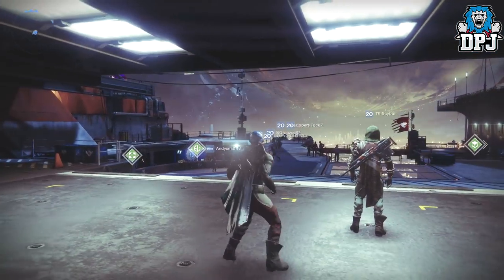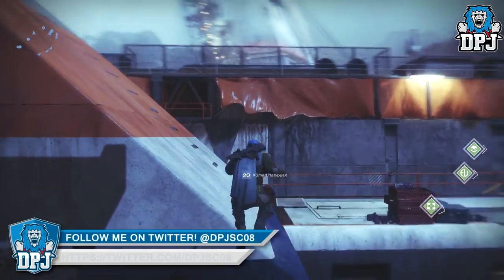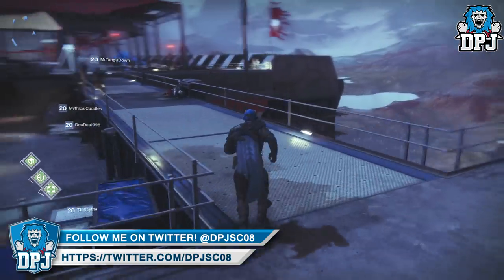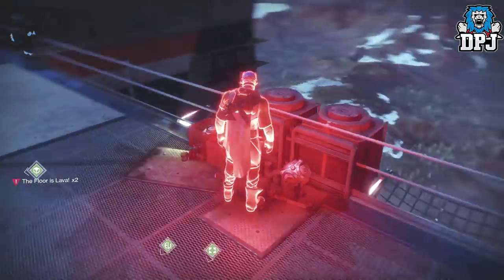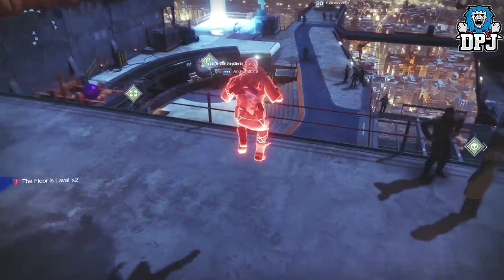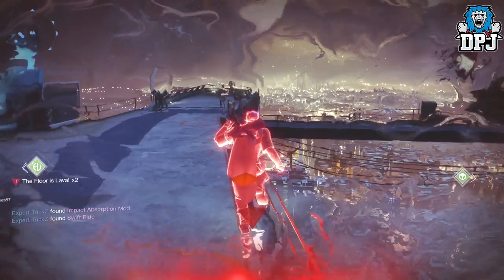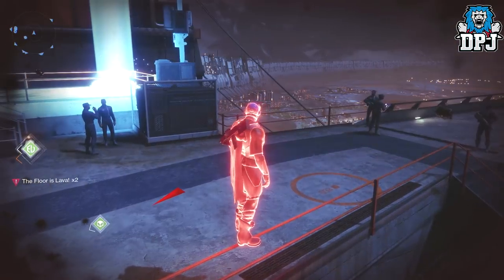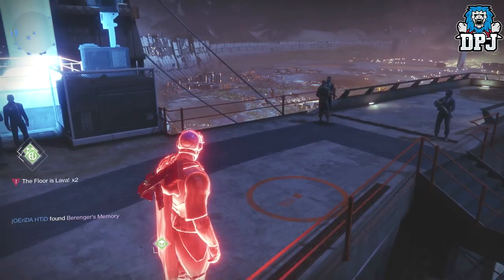Well, there's actually a little thing you can activate within this Tower social space where the floor goes lava. Basically what you gotta do — you can see what I'm doing here — when you spawn, head left, climb up this ramp wall thingy to get to the balcony above. Then you'll see there's a thing you can activate. You pick it up, you get the notification, you turn red, and the floor is on fire. You need to make your way to a light which you can see towards the front of the Tower, but you can't touch the floor — you can jump on railings and boxes.